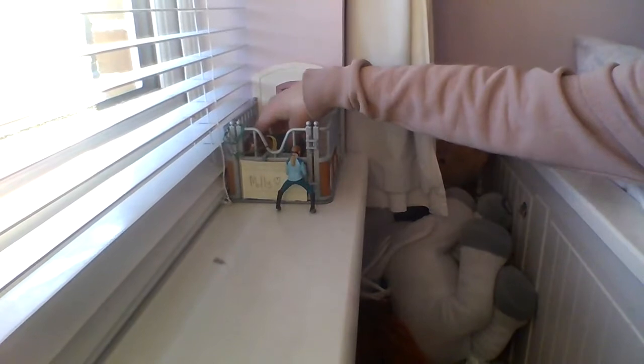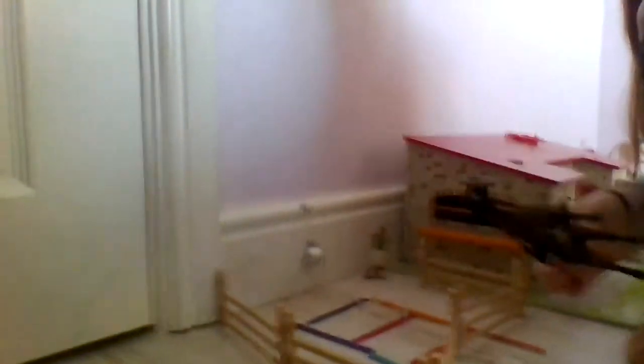Now let me show you where I put my Schleich. Here's Molly's little stable — she goes in here, she has her food and a bit of shavings, and it says 'Molly' on the stable door, which is adorable. Then Flicker is just going for a ride down at his barn in the little tiny arena I made.